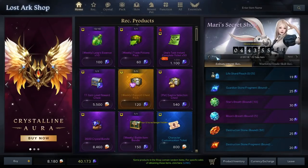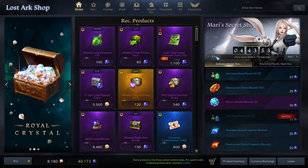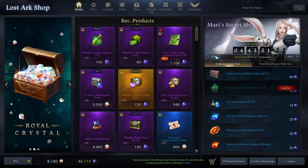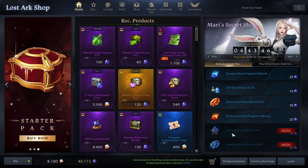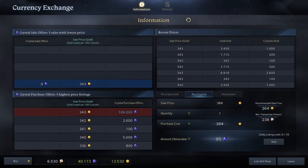Make sure to purchase upgrade materials from Mari's shop. These are 100 times cheaper than buying them off the marketplace, especially the shard pouches and leap stones. Purchase the blue crystals for Mari's shop if you're low on them or don't have any. These blue crystals are a whole lot more valuable than what they're going for. Gold is rapidly losing its value but blue crystals will always have the same value, so I recommend spending your gold on blue crystals and purchasing upgrade materials from Mari's shop instead of the marketplace.